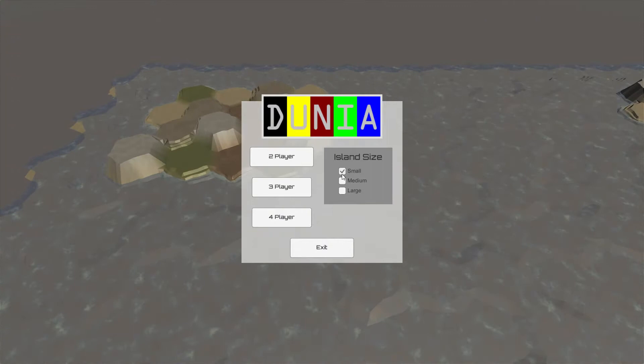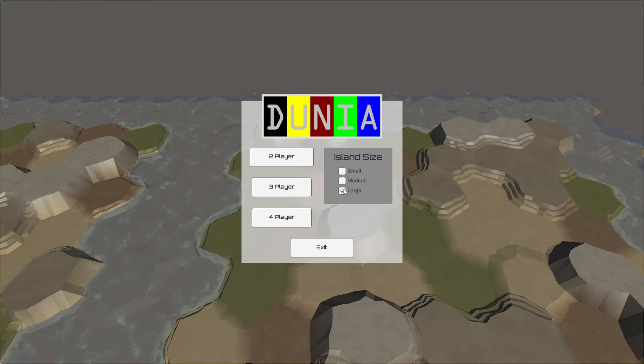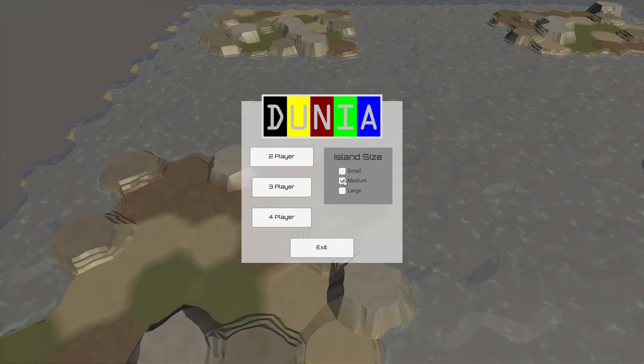Here's the main menu of the game. As you can see, you can select the number of players or the size of the islands from small, medium to large. And there I'm demonstrating the various sizes.